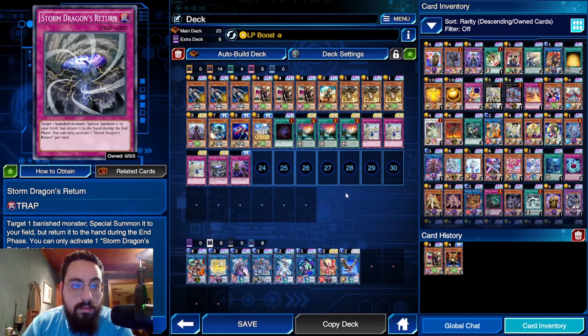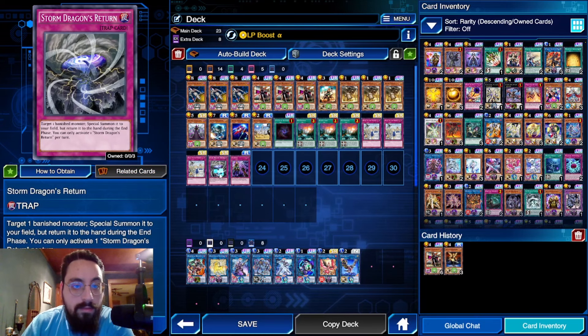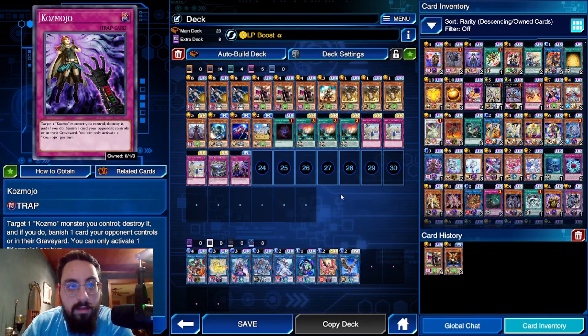You have Storm Dragon's Return — basically a reborn from the banished zone that also returns to your hand, which is really cool. You can special summon Dark Destroyer, pop a monster, and in the end phase it'll bounce back. You can banish the Pilot, summon it again, popping out a monster. Really solid as long as you have Toggle on. Cosmojo is also a searchable card.